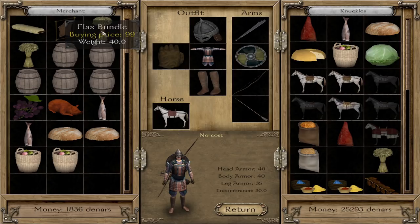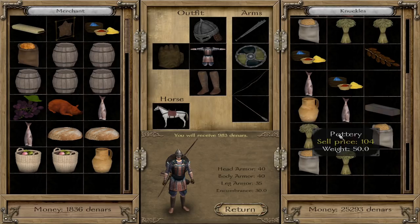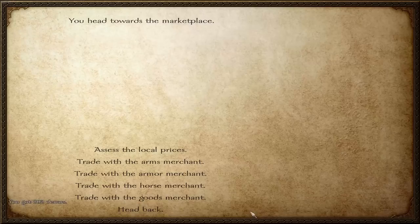We're heading over to Praveen. They've got cheap ale — ale sells for about 100. Flax sells for about 140, so we'll grab a couple of those, especially because I know there's a nice flax place coming up. We sell some dyes for 200, spices at 80 — we normally buy for 550 — and pottery selling for over 100. And boom, we've now received 1,084. Actually, we're going to buy some of that ale; we can sell it a little bit further on.